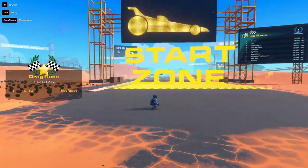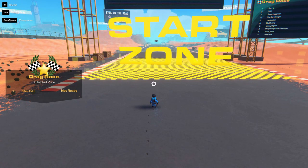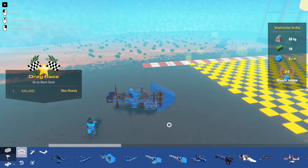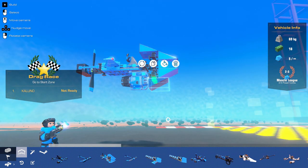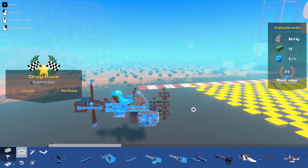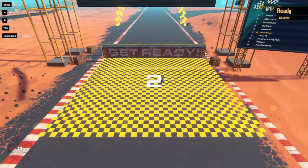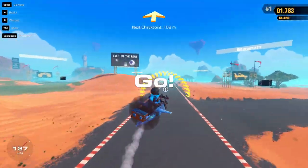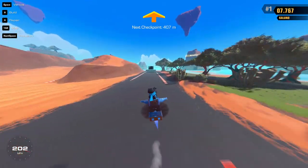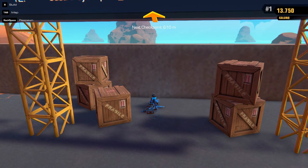My game actually froze right after that last run, but I don't know if anyone noticed — it actually looked like I was going faster without the front end on my vehicle. So I'm going to try building that again but take off some of these parts in the front. Nope — it's actually slower. Hmm. Maybe it was just a glitch, but I think that glitch might've actually been the fastest time.